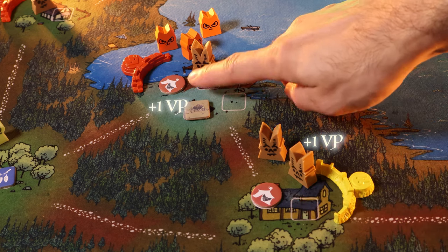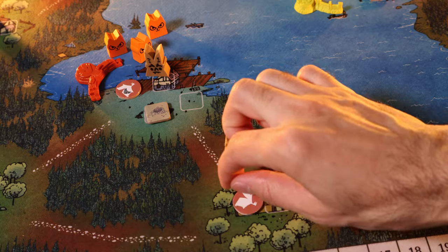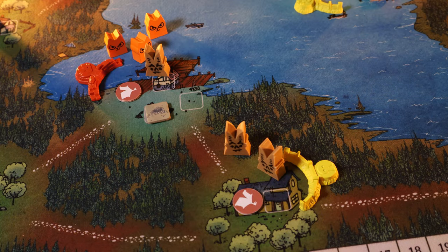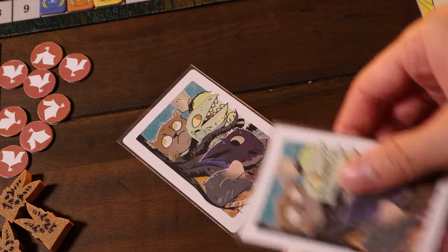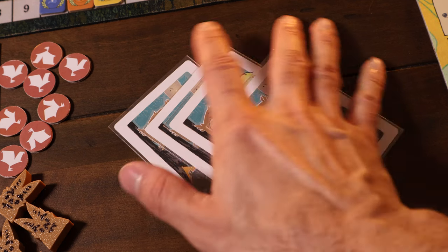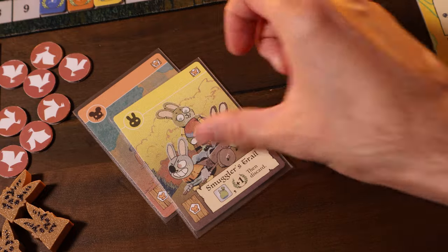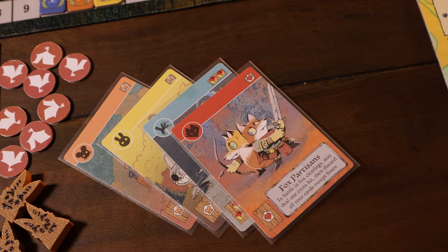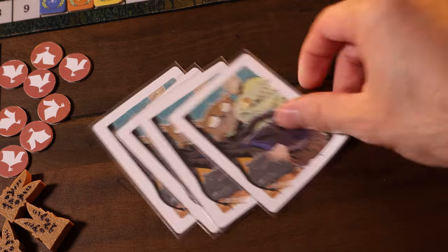The next step is scoring one point per active assembly on the board, then flipping all active assemblies to inactive. Then you discard all your revealed cards and draw one for every card discarded plus one. So if you revealed three cards, you discard all of them and draw four cards. If next round you revealed four, you'd draw five. It can expand depending on how many cards you're revealing.